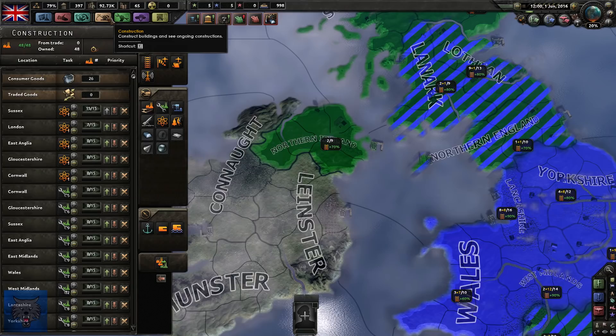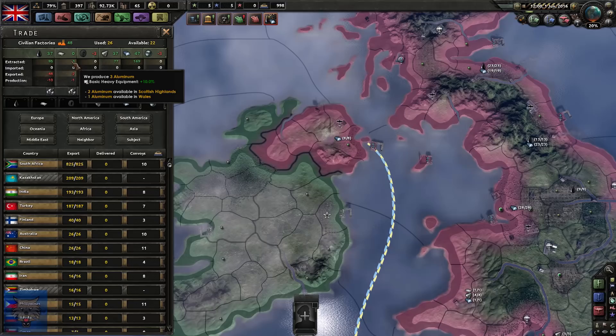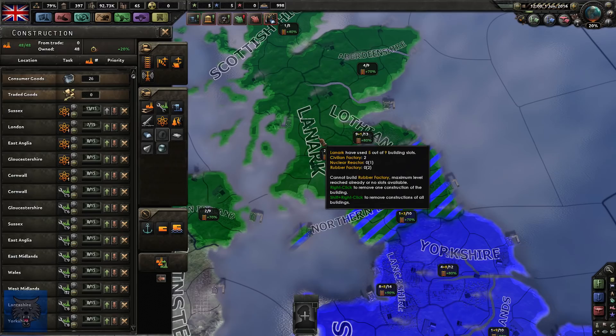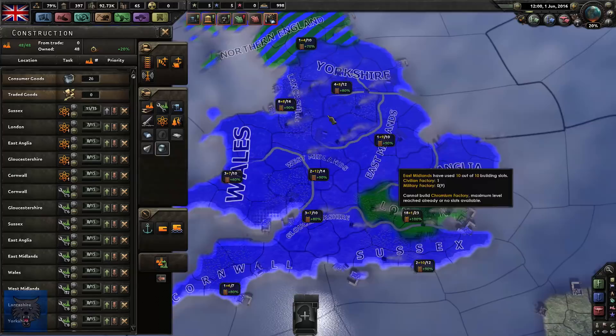How are we doing trade-wise? We're producing 95 oil, 3 aluminium, 0 rubber, 77 tungsten, 169 steel, and we need chromium and rubber. So we're going to have the famous Scottish rubber up in the north. The Scots, famous for their sheep and rubber apparently - wasn't the first condom a sheepskin? You can thank the Scots for that.